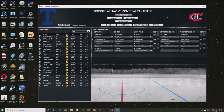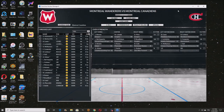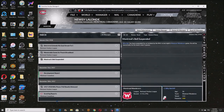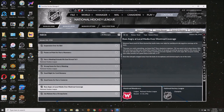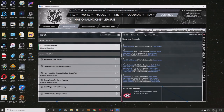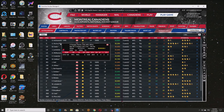Let's continue to sim the game. We lost that one — that's not good. Every 10 games I'm just going to stop and look at the stats. A Montreal player got suspended but it wasn't one of ours, so that's fine. The backup goaltender, Ainsworth, hasn't played a single game.